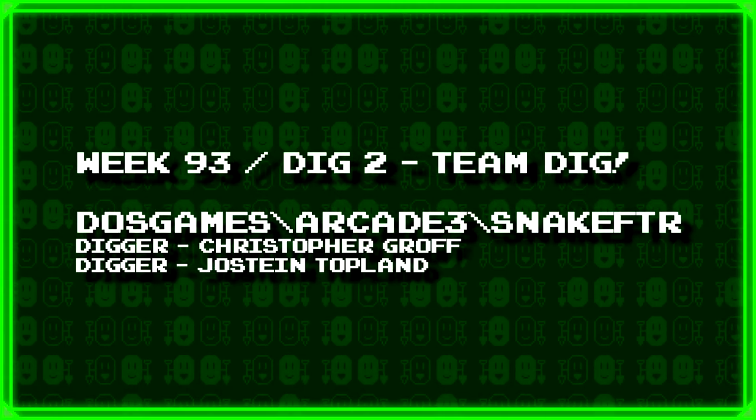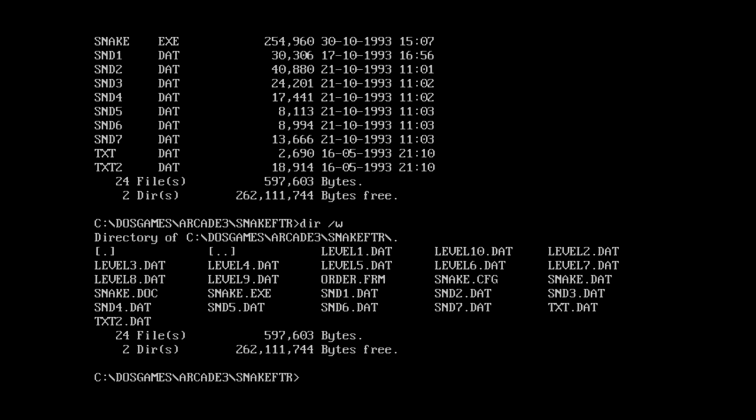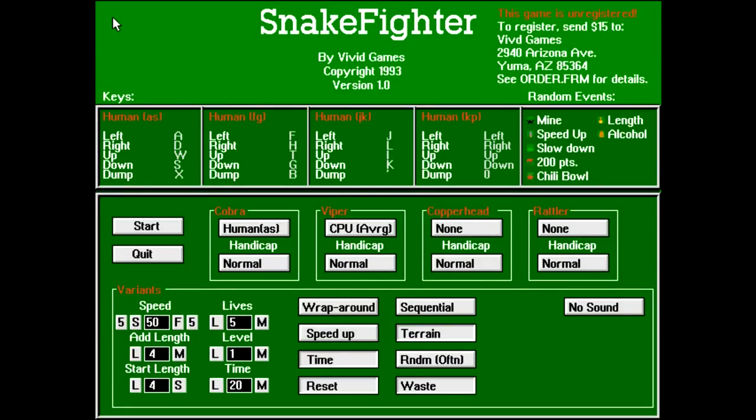Next up we have a team dig from Christopher Groff and Justine Topland: DOS games backslash arcade3 backslash snakeftr. I'm going to get something called Snake Fighter. There are a lot of files — actually this worked fine because there's only 24 files. Snake.exe, an 11kb doc file — that's about it. Well, let's just run it and see where we end up. Snake Fighter by Vivid Games. Copyright 1993, version 1.0. Register for $15 to... Vivid Game? It typoed its own name.